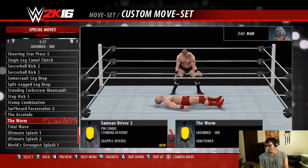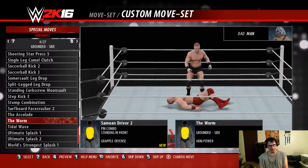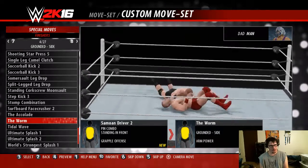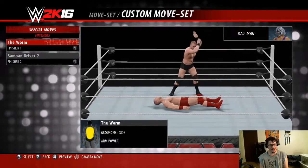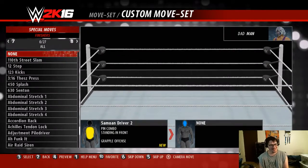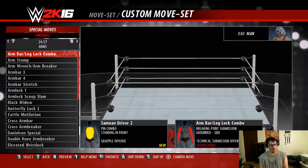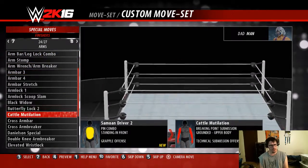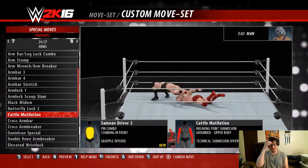You know what? I think this works, because again, of the conceit of this being created by a six-year-old girl. But yeah, I do also want to get something that he might have created himself. And since we have the Black Widow arm submission, I really want to continue with that.